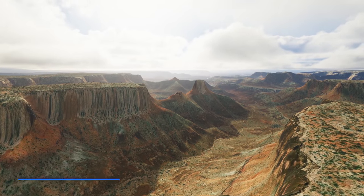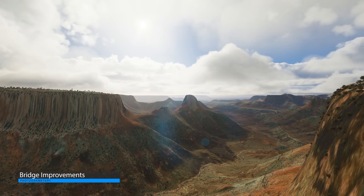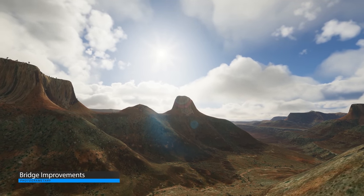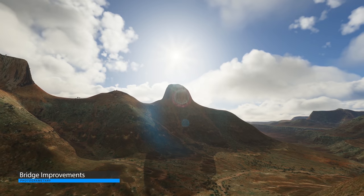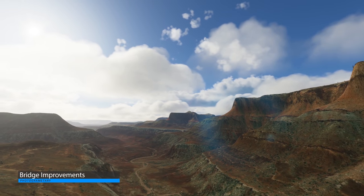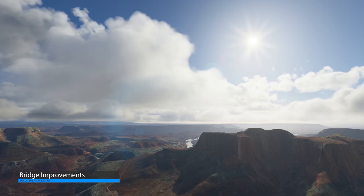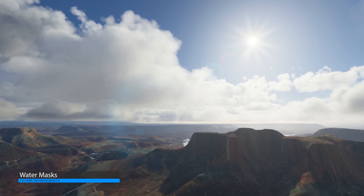Asobo spoke about bridges during the Q&A. Bridges are currently in a weird place — they are fully solid objects and you can't fly underneath them unless it's one of the handcrafted bridges. Most photogrammetry-generated bridges cannot be flown under as they're basically a solid block by nature of how photogrammetry works. Asobo are planning to change the bridge creation process, but it's part of a larger body of work and won't take place until sometime in 2022.